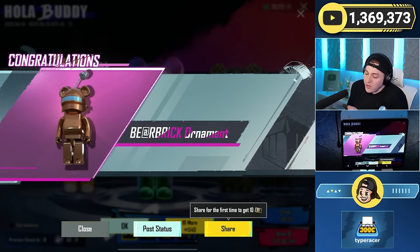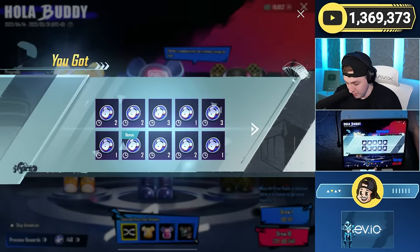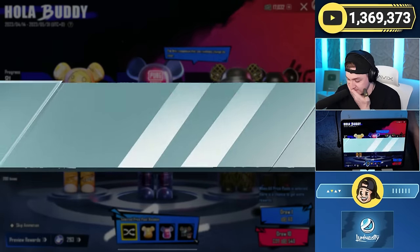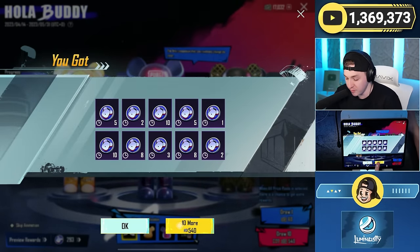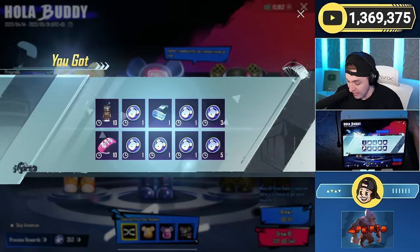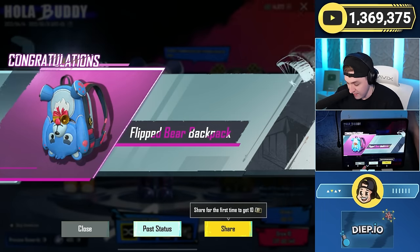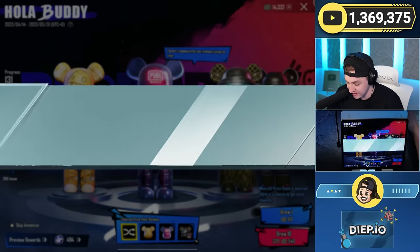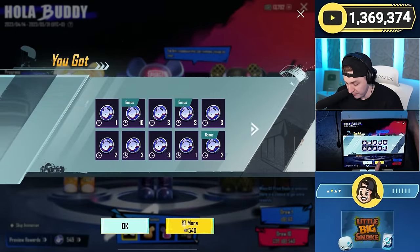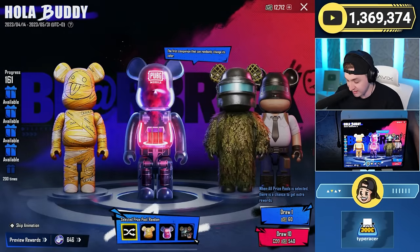Blooming Vibrant — oh dude, I thought I got one — it's just an ornament. I'm burning through my UC. Oh cool, duplicates do convert — thank god, because there was no way we were gonna get enough with thousands of coins needed. Flipped Bear Backpack — fantastic. We're getting a lot of little Bear Brick ornaments for the bonuses, so you actually get to open like 13 or 14 at a time even though it's only 10.